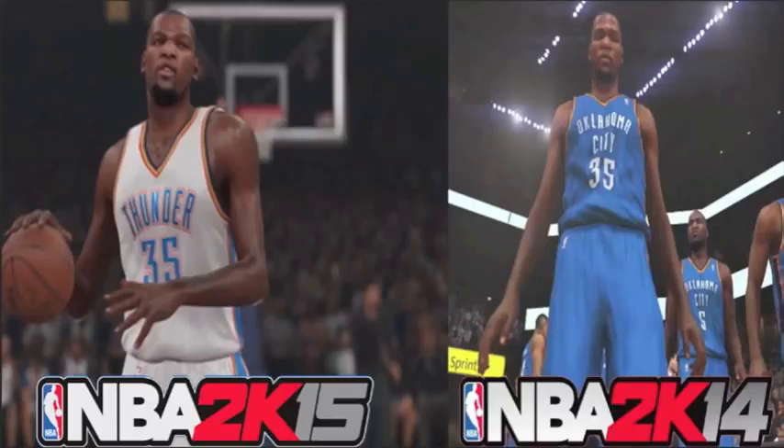You're also going to notice a lot more things in terms of the arms. Kevin Durant's arms in the left picture — obviously 2K15 — are a lot more realistic than NBA 2K14's arms. You can see the glimpse of sweat, his bicep and his deltoid. You can see those two things really define both pictures differently. You really can't see that on the right picture in 2K14. You can notice sweat on his right arm too.